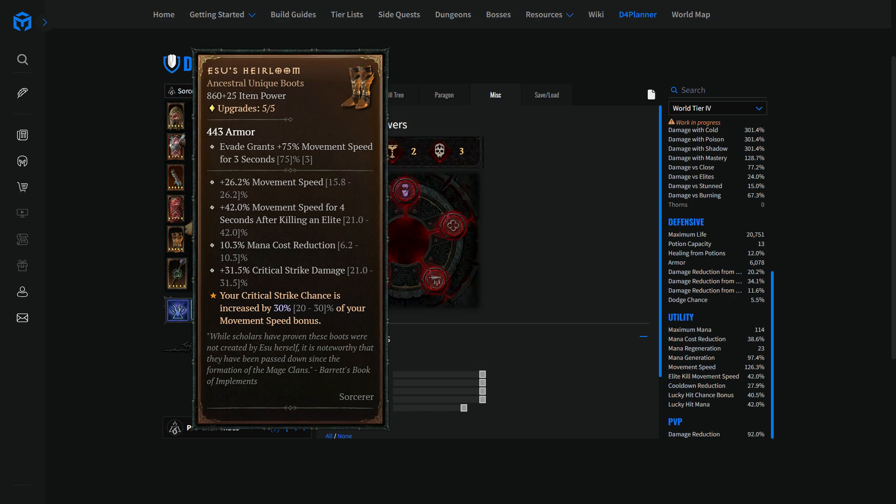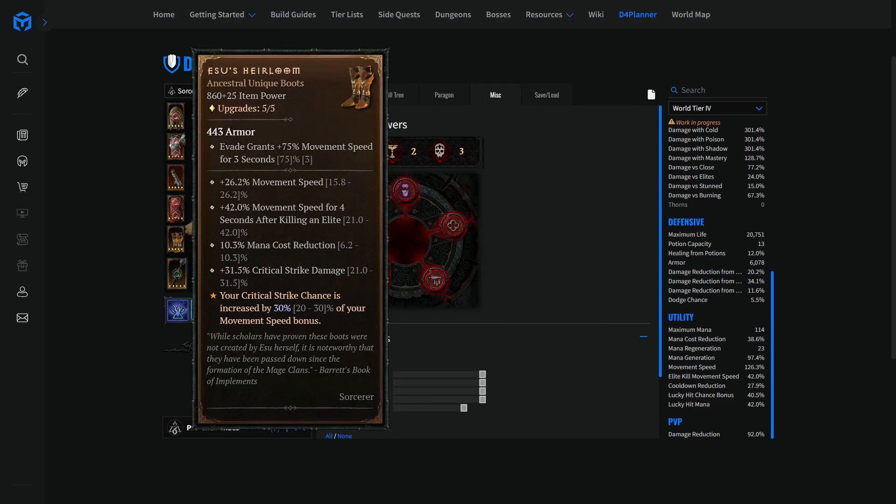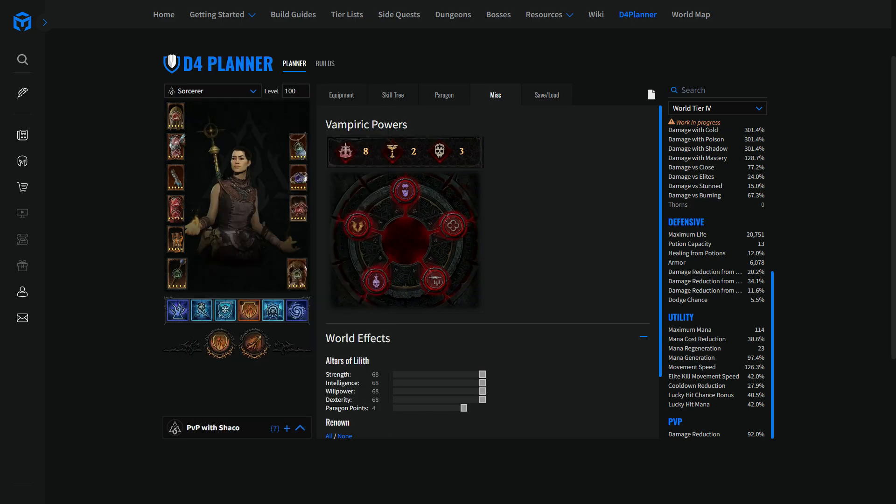Those boots are super nice because they include mana cost reduction, which isn't included in some other unique boots. Critical strike damage is an additive bonus. The combination of those two vampiric powers and those two unique items is pretty solid — more mobility, more damage, more outplay potential in PvP. By the way, everything I'm showing you here is best in slot — this is what I recommend you run the build with, optimized as is. Don't swap your items too much; you might break breakpoints.